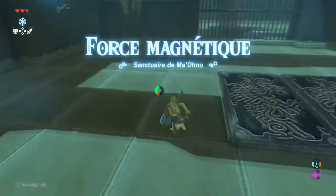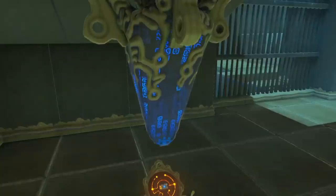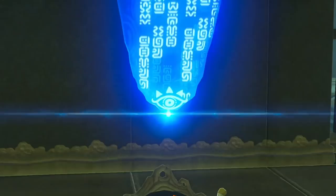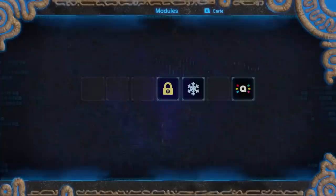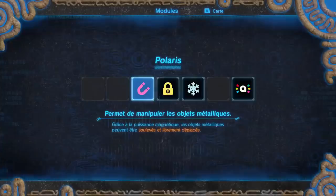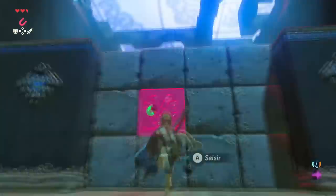This shrine is where we get the Magnesis ability, which lets us use our iPad to grab objects made of metal and move them around. There aren't really any tricks to this shrine other than being quick with Magnesis use, in addition to trying to avoid eye contact with an enemy before performing a shield jump across a gap that normally we'd need Magnesis to cross. This is also a good time to talk about the downside to whistle sprinting: Zelda makes all this noise with his whistling and just won't shut up, which can alert nearby enemies and wildlife to our position.